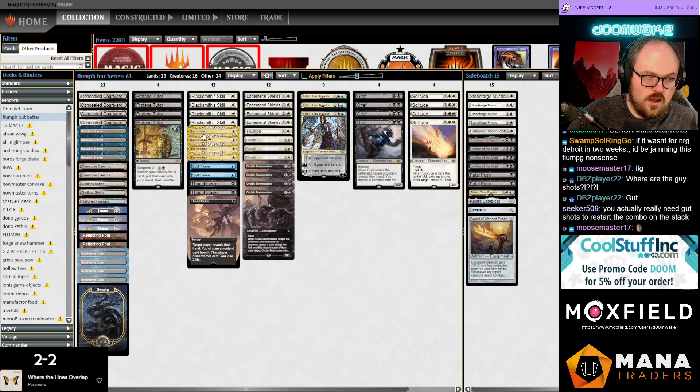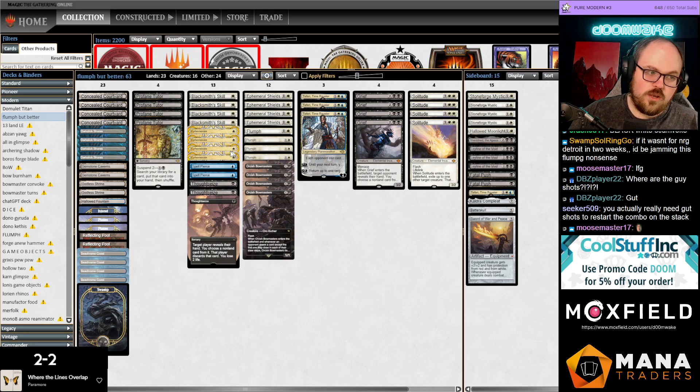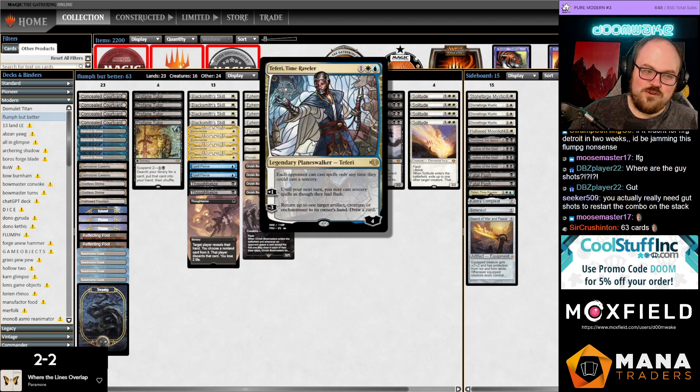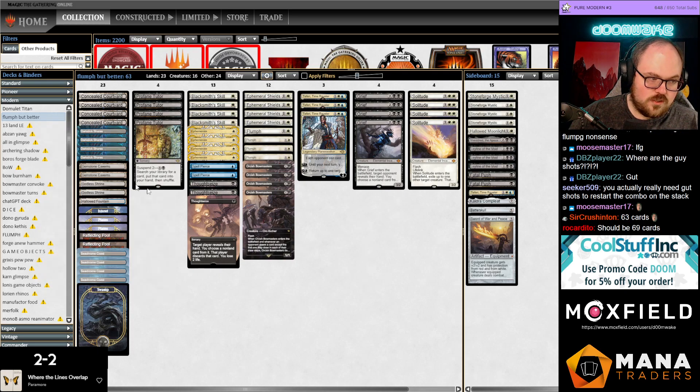We have both Blacksmith's Skill and Shields to give indestructible. Profane Tutor is a cool addition because it helps set up the combo and can also find Ephemerate if you have a Grief and need to go that angle. Teferi, Time Raveler is very powerful and good at stopping your opponent from comboing — the issue is that part of the combo means your opponent draws their entire deck, so if they have any removal they'll draw into it, so you kind of need Teferi to protect the combo. And two Gemstone Caverns to maybe speed up the deck a little.